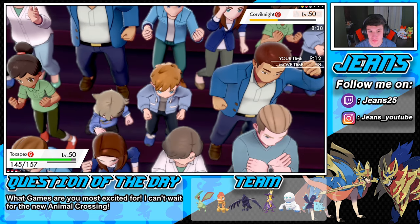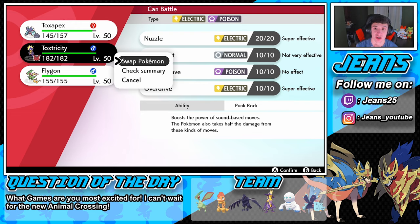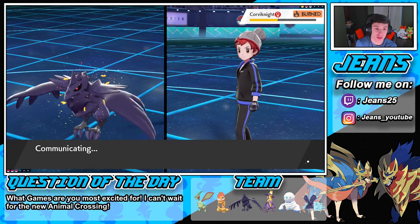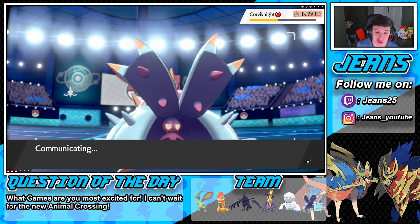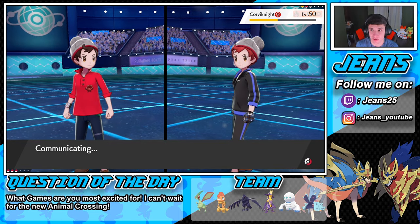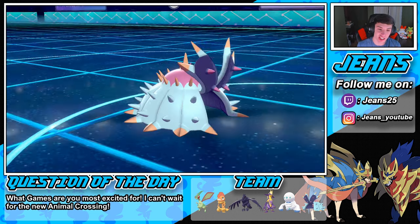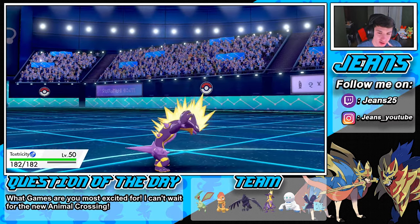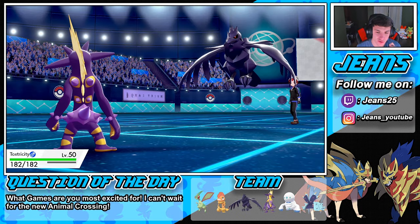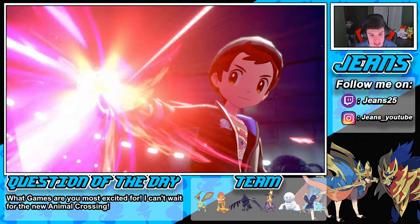With the burn on him we can swap to Toxtricity and use Overdrive. I make a read that he goes for Roost and we get a free swap. Toxpex comes back in and we swap into Toxtricity. What is he going to go for? He might go for Roost — actually he goes for Dynamax.